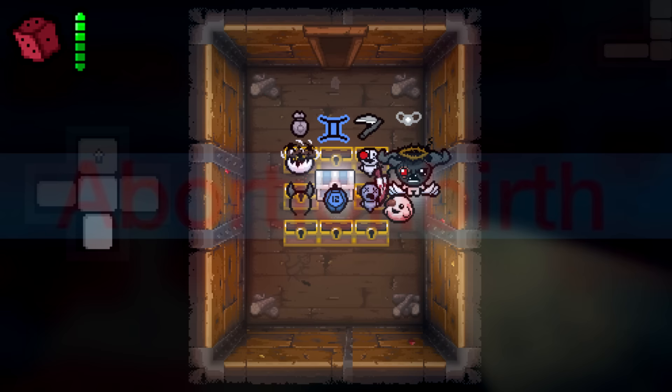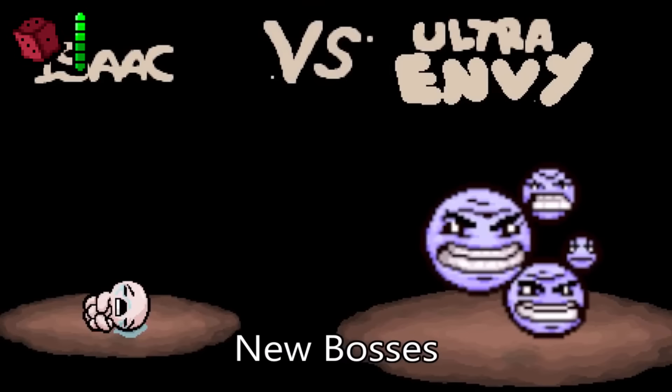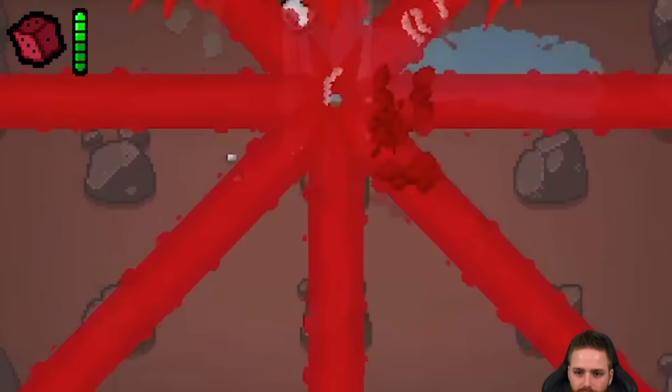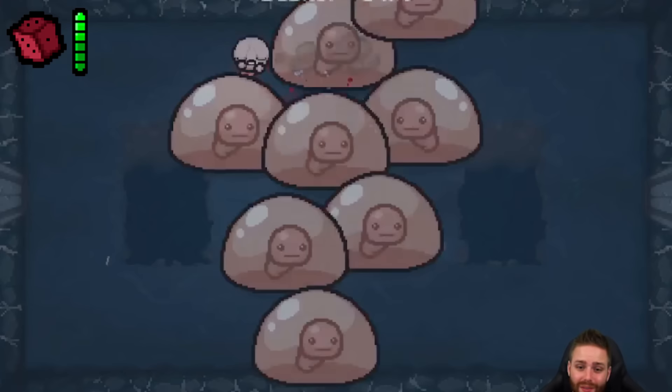Abortion Birth is a mod pack initially released for Afterbirth Plus which added over 500 items, 300 enemies, 15 more floors, and 50 bosses. The mod is famous for being a complete intentional mess to play, with nearly everything giving the player a massive disadvantage throughout the game. A lot of the enemies are just unreasonably difficult, and the mod can also make it impossible to complete runs.